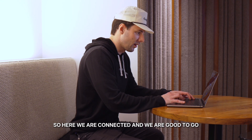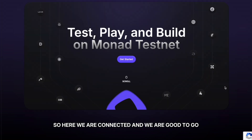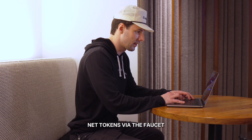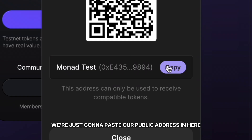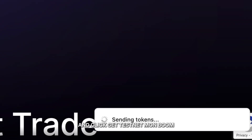Here we are connected and we are good to go. The first thing we're going to need to do is get some Testnet tokens via the faucet. We're just going to paste our public address in here and click 'Get Testnet MON.'